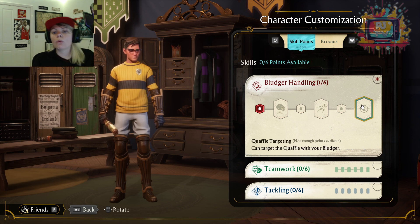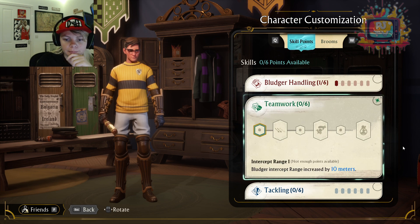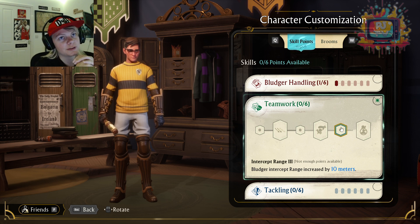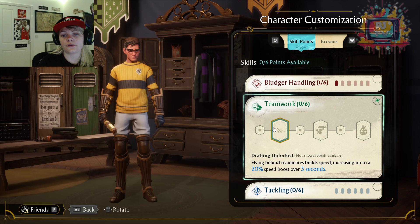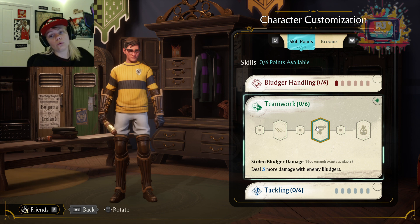You can target the Quaffle — so if you intercept the right pass or they're going for a shot on the rings, that's quite good. But to me, this one's very important. Teamwork — Bludger Intercept Range: so essentially by doing this you're going to be protecting your team within a 30 meter more radius than normal. I think that's quite essential. Bludger Handling and Teamwork have got so many perks — definitely between these two.